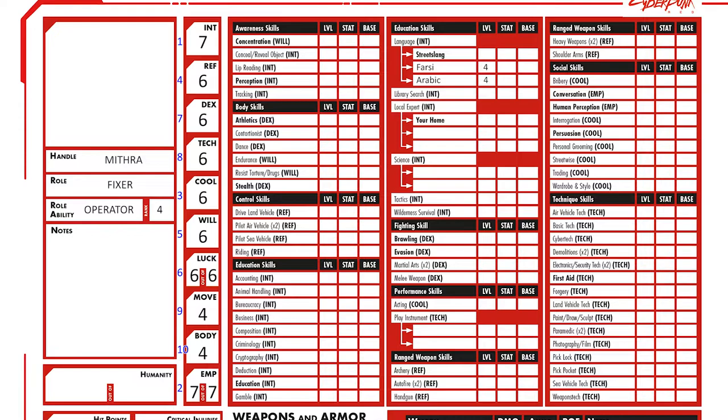This gives me Intelligence 8, Empathy 8, Cool 7, Reflexes 7, Willpower 6, Luck 6, Dexterity 6, Technique 6, Move 4, and Body 4. I then take my lowest 6 and reduce it to 5, before increasing my highest 6 to 7. As a final tweak, I reduce Willpower to 6 and increase Move to 5.